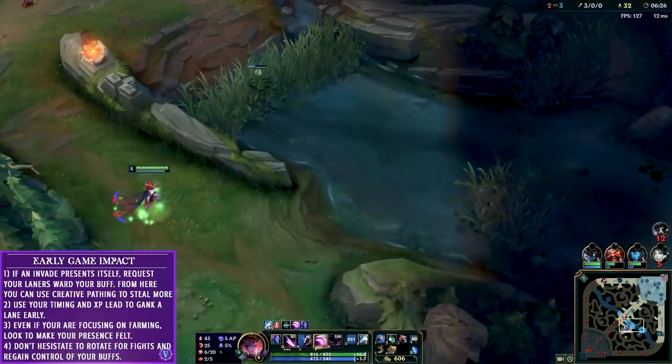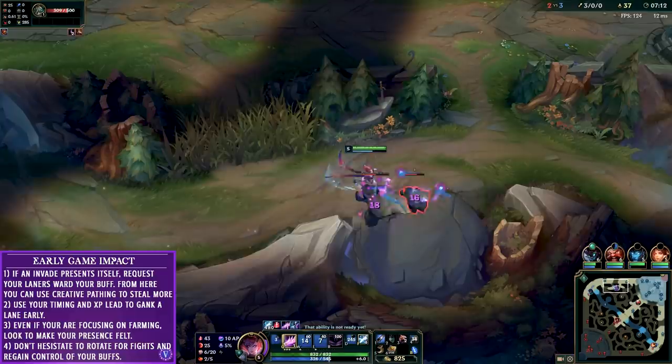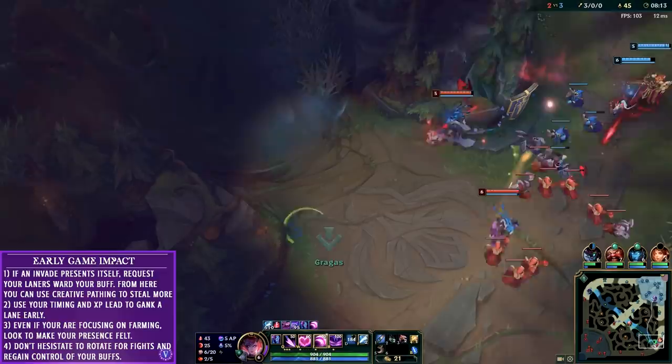I scout around for Rammus's Raptors - he's taking them, so they're down, that's good to know. I help Gragas push a little bit and now I intend to do a full clear on the top side of the map. There's no option to take that red buff again on the second spawn because my bot lane has gone back, Gragas has gone back, and I don't have any river control, ward control, or lane priority. So it's safer for me to simply clear my Raptors again, take the Krugs, and get that red buff of my own under control.